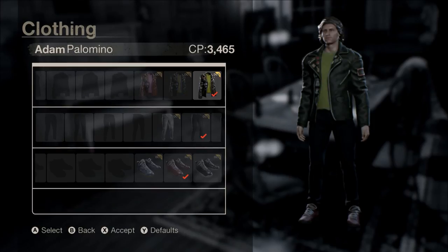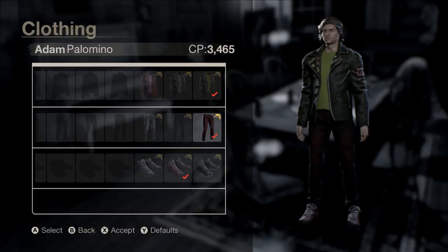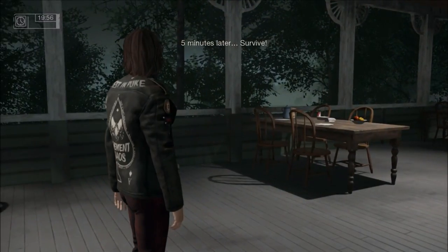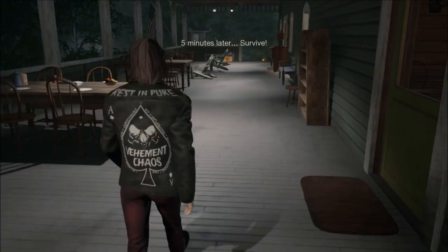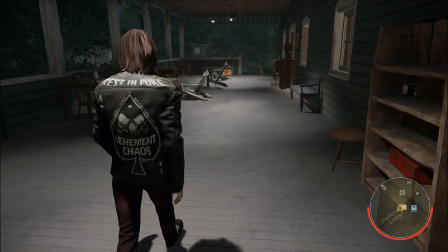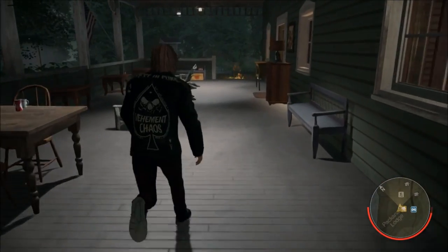The third set in the DLC pack is actually one of the coolest ones — minus the puke green shirt, mind you. You got your dark colored jacket and your reddish pants. If you look at the back of the jacket, it's actually pretty cool. It's got the ace of spades, looks like it's part of a motorcycle club or a motor head club or something. And it says 'rest and puke' on the top, which I think is pretty cool.